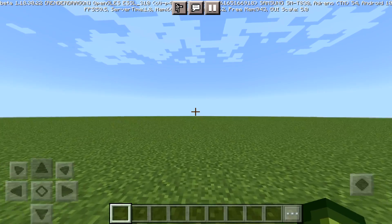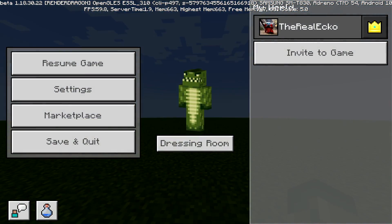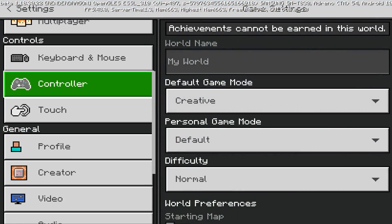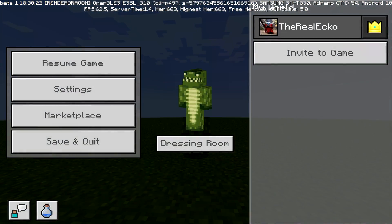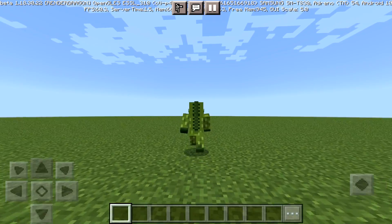My current request for the new buttons is to introduce the ability to toggle your perspective. Having to go into options, and then settings, and then all the way down to video to change your perspective, still in 2022, is not the way Pocket Edition should be.